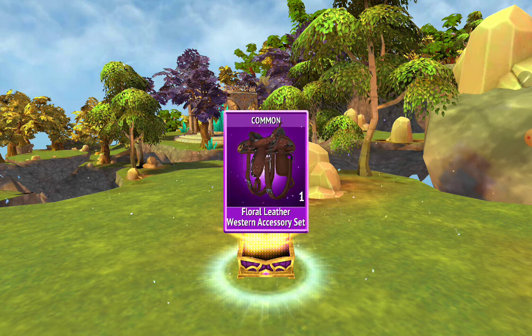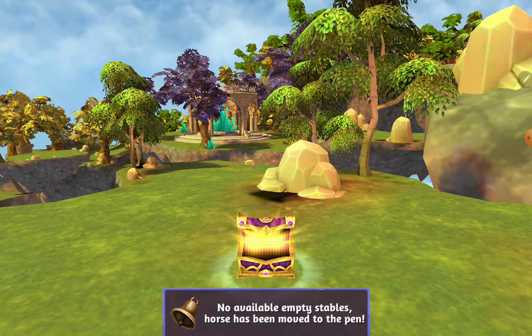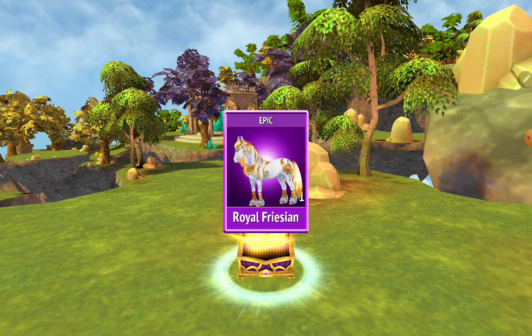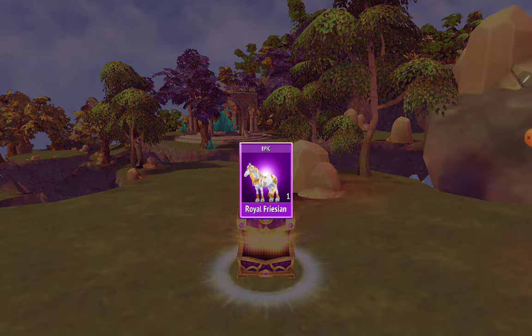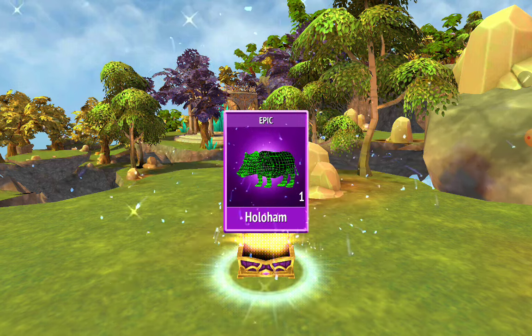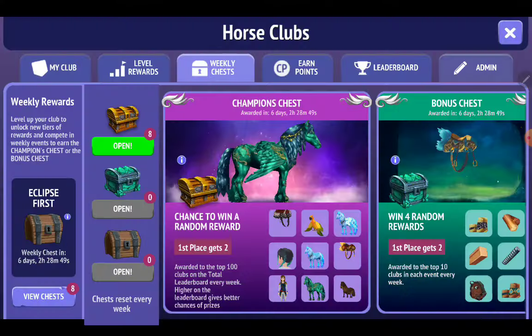Now for the exciting ones. We've got some tack — floral leather western accessories set. And we've got a horse! We got a royal Friesian and it's so pretty. We don't have this one, it's so nice. We're going to name it after we get through all the chests. We have a Holoham — we already have a lot of Holohams. Can you make an adult Holoham? We have quite a few, maybe for another video if we have enough.